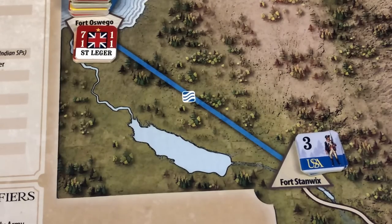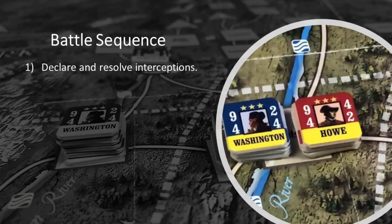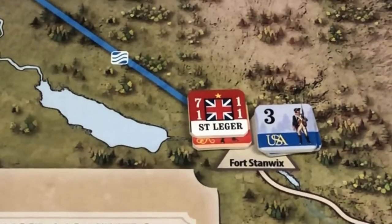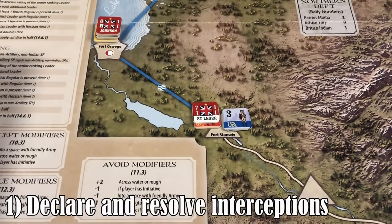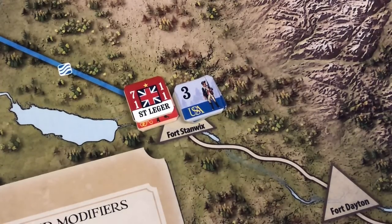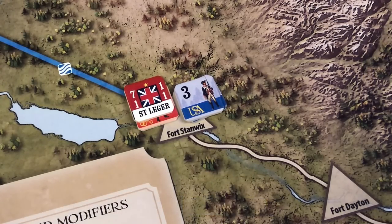Fort Stanwix is a small fort that has three continental strength points and a supply train. Now let's see what options the Patriots have. First, we declare and resolve all interceptions, then declare all avoid attempts, then declare all reinforce attempts, resolve all reinforce attempts, and lastly resolve all avoid attempts. The Patriots don't have any units adjacent to that space — Fort Dayton is empty — so there are no possible interception attempts. The Patriots have to declare whether they will attempt to avoid battle, and they don't have any leaders in Fort Stanwix, so they cannot avoid into an adjacent space. However, they have the option of avoiding battle by moving into the fort, and that's what they declare.